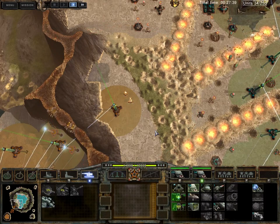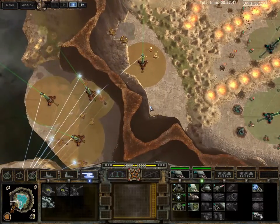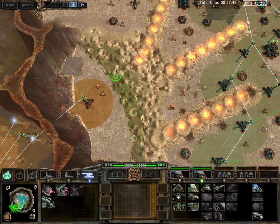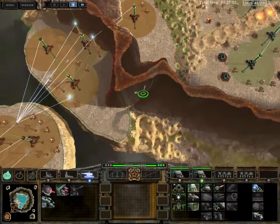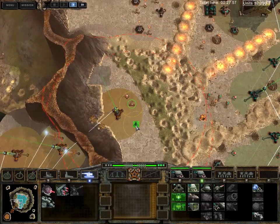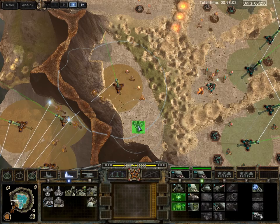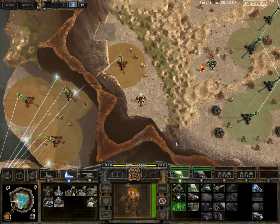You guys start building some defenses over here. Something completed — oh, terraforming was completed. You know what that means: do more terraforming. I don't really need much terraforming, if I'm gonna be honest, so I'm just gonna build a wall of defenses over here for now. This will be our forward defensive line.